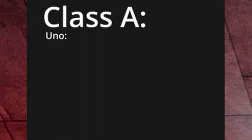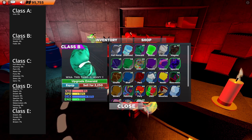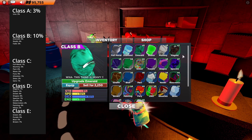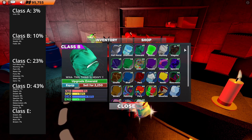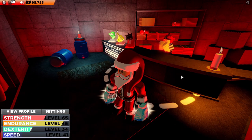There is a 4% chance of getting the newbie glove, 3% chance for the fade glove, and 3% chance for the uno glove. So in the golden chest, if you want a class A glove your chances are 3%, class B glove your chances are 10%, class C glove your chances are 23%, class D glove your chances are 43%, and class E glove your chances are 21%.